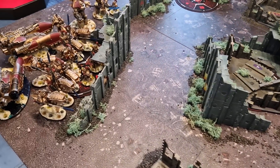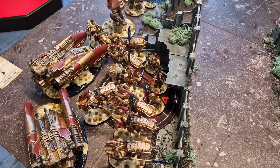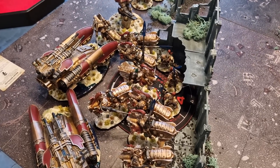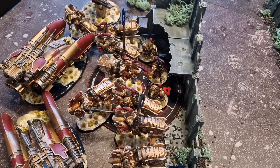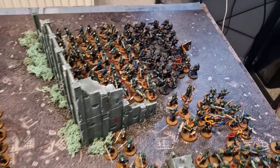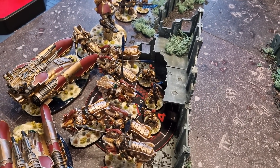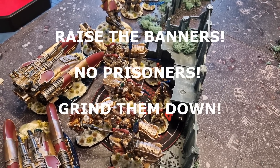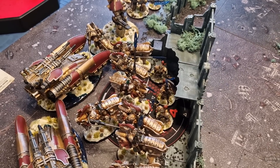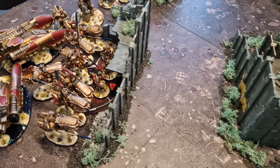Tom's secondary objectives are Raise the Banners — basically the only good secondary for Custodians; No Prisoners, because there are plenty of bodies to kill; and Grind Them Down, since if he isn't scoring that, he's losing the game anyway given how few units he has.